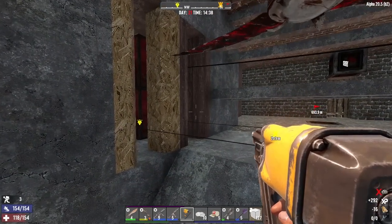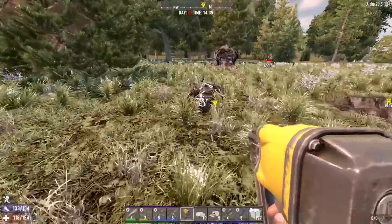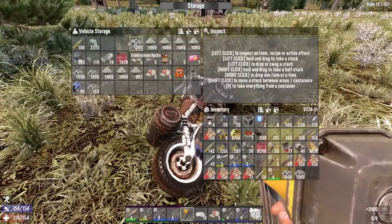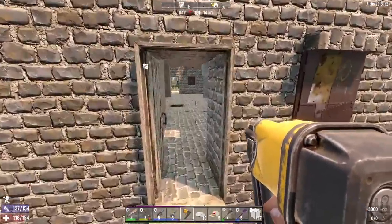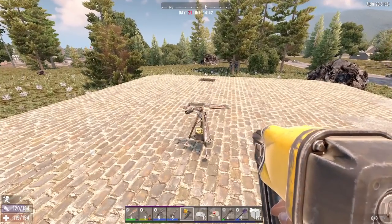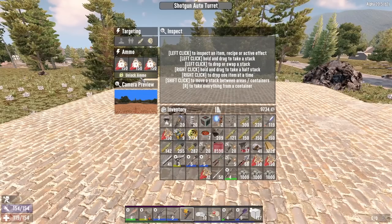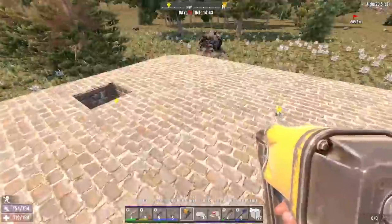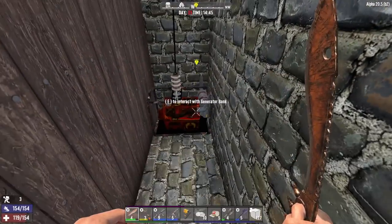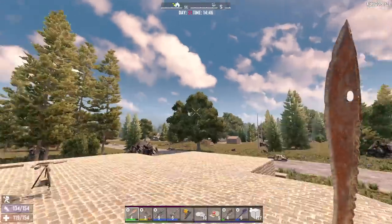We've got plenty of time before horde night, which is nice. I like to give myself plenty of time. Wait, I don't need cobblestone on me — let me put it on my vehicle. I've been bringing a lot of stuff over here. Let's go on the roof and put some ammo in the shotgun turret — it's not gonna do us any good if it doesn't have ammo. Let's also aim it; it doesn't have any power yet so that's fine.